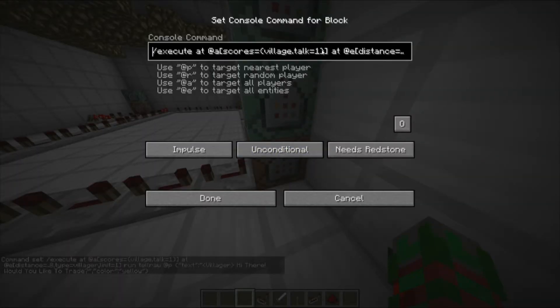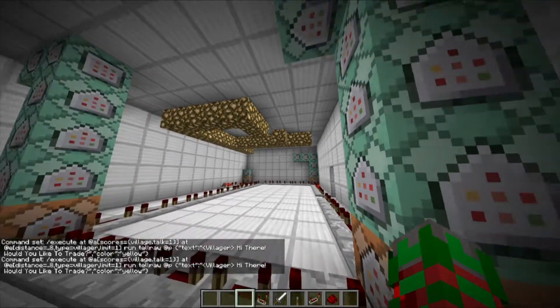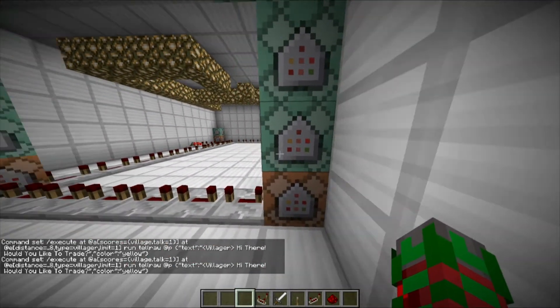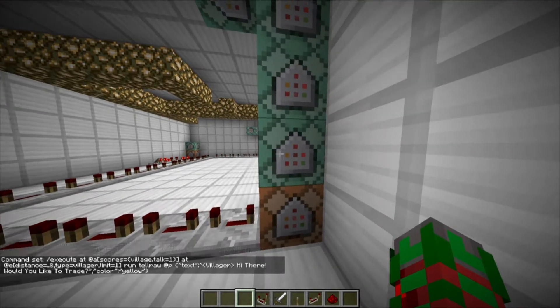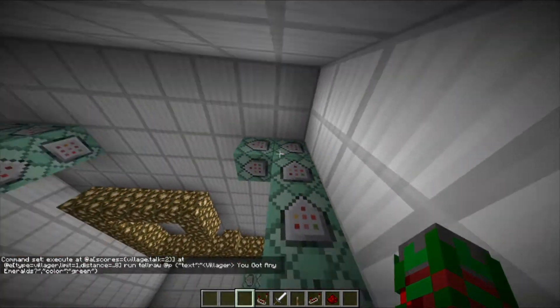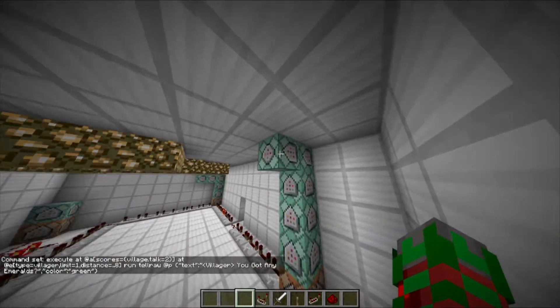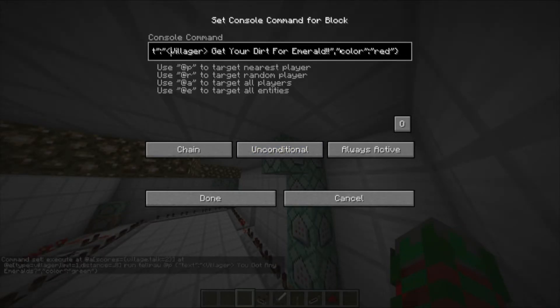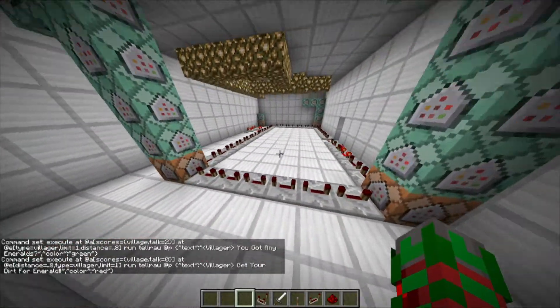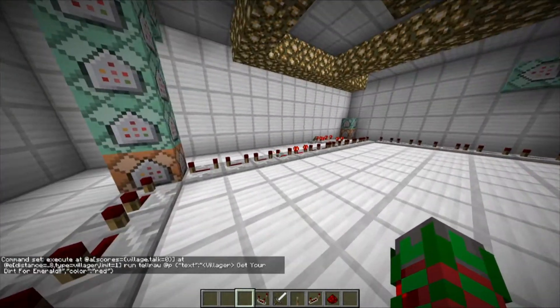This is how you can do it with however many texts you want using that number. Because this is at one — when the scoreboard is at one, it will play it. When it gets reset, it goes back to one and will do it again. This is set to two, and however many you have over there, you can have over here to do multiple texts. This is a bunch of different commands with different scores. So when your score is at zero, the villager will say that. Every time your score is different, the villager will say something different.